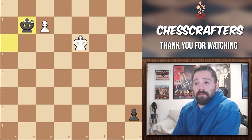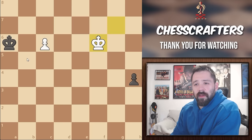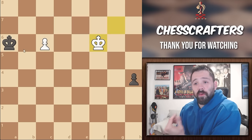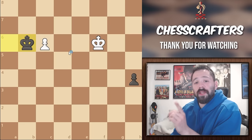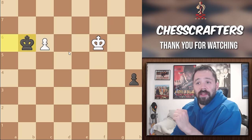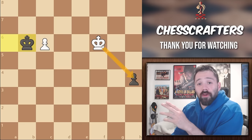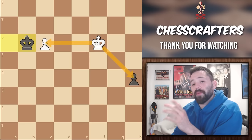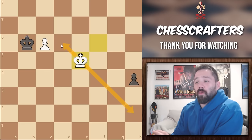If Black plays King to B7, White will respond with King to D7 and promote next turn. But what if Black doesn't push the pawn and instead goes after our pawn with King to B6? Our golden rule: don't commit too early to a single plan. White can't reach either the Black pawn or his own pawn, but by playing King to E5, they can keep both options available while gaining a tempo.